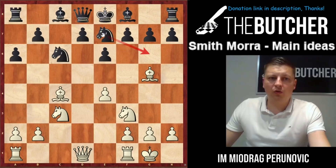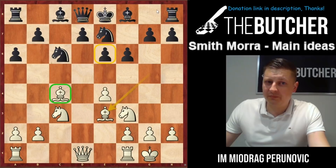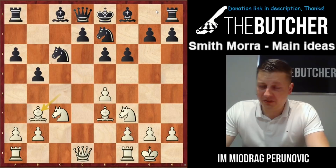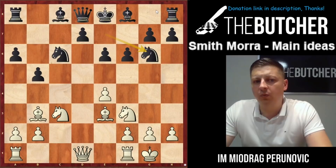You play Bg5 and don't allow the knight to go to g6. After they play f6 you go back to e3. That f6 move has weakened their pawns and made your bishop a little better — that's a good thing. When they play b5 you bring your bishop back to b3; in the Smith-Morra this bishop always goes back to b3. Then they play Ng6.